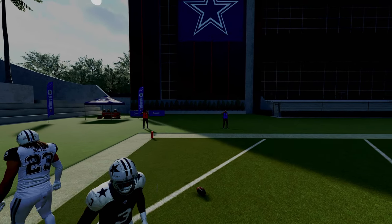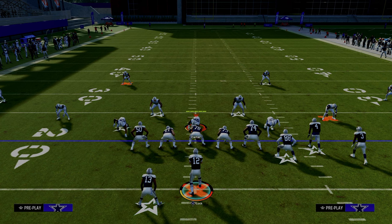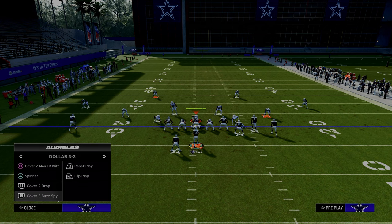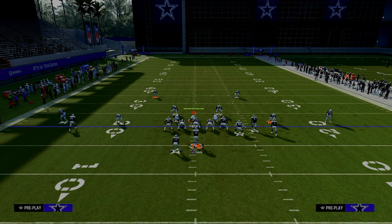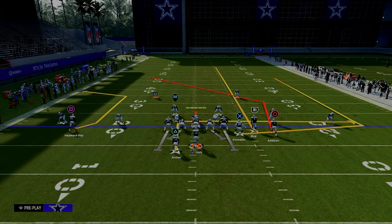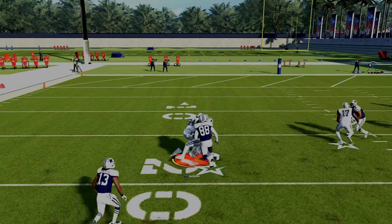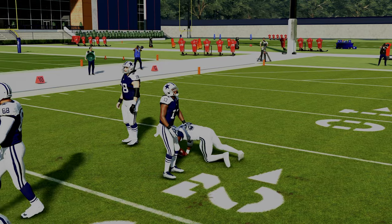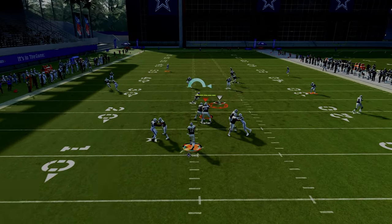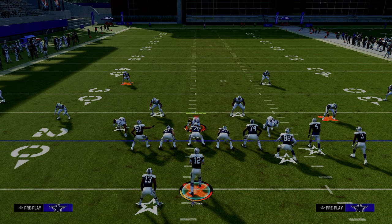So you put the defense in a position where they have really one of two options. The first option is they can user the post route. The second, more prevalent option is they go to different coverage shells — like quarter-quarter-half. This is one of the better ways to defend double posts. But the cloud flat deep half combo, while it does a pretty good job defending the post and C route, leaves everything underneath super open. The running back is open — it's still a yard gainer and very effective.